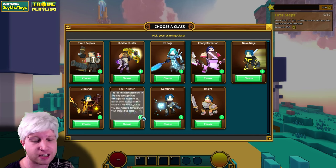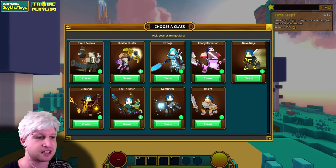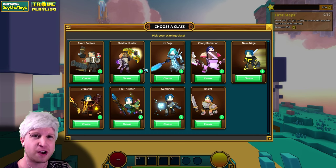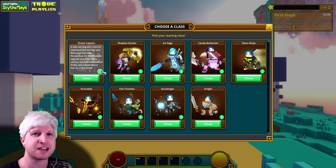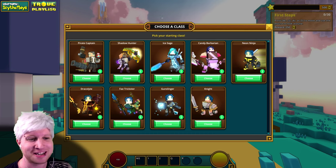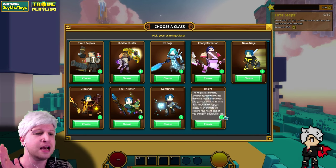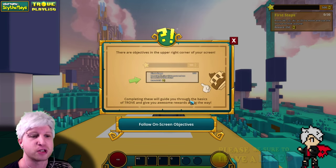Ice Sage is more entertaining than the Fae Trickster — all of his abilities freeze enemies and stuff. Links are in the description below for class tutorials that show all their abilities. Shadow Hunter's a cool class as well, but I don't know if I would recommend it for the start because it's a little bit confusing. The Pirate Captain is like a tinkerer class — he throws down cannons and toys. I would highly recommend the Knight or Gunslinger, depending on whether you want melee or long range, but we're going to take the Knight for today.